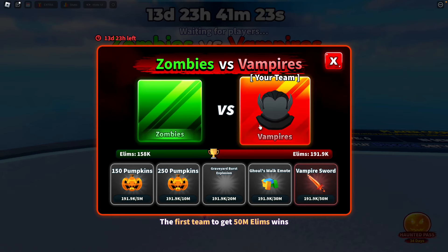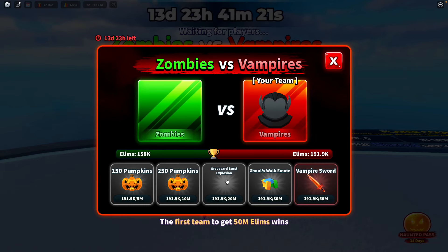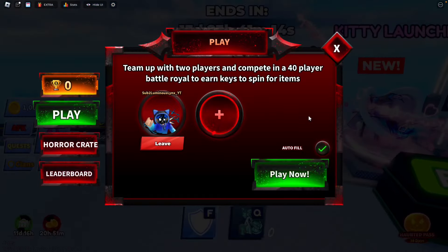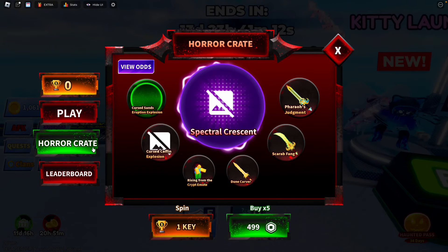First, we have this new event called Zombies versus Vampires. Basically, you choose a team — I chose Vampires because more people tend to pick Vampires, so I felt they were more likely to win. You just get a few extra pumpkins, a sword explosion, and an emote.